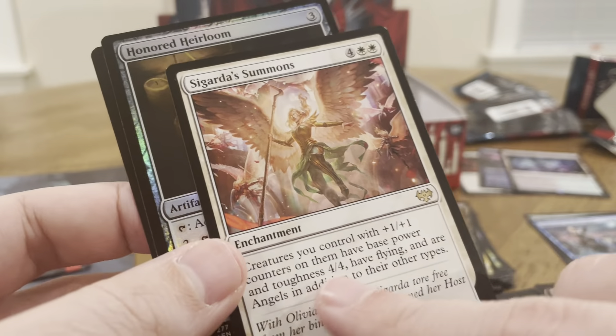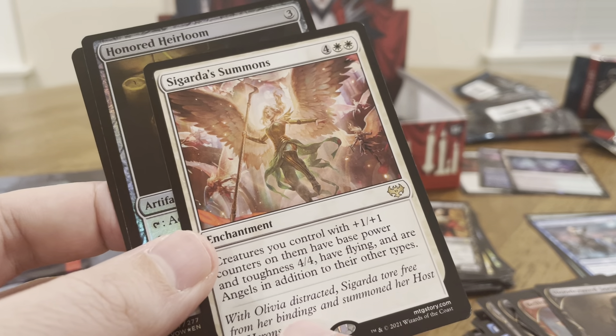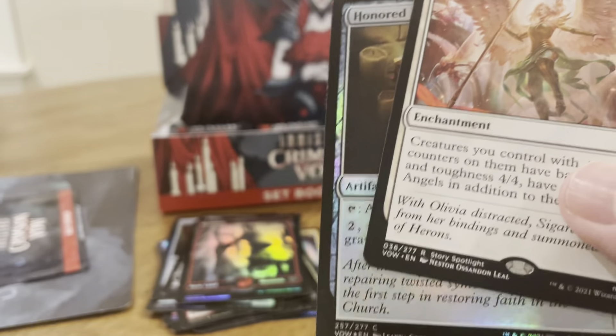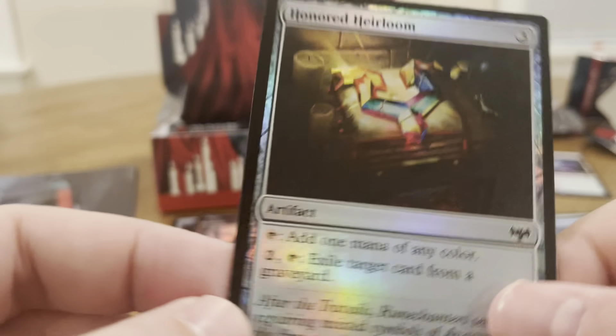Sigardius Summons — that's a rare. Creatures you control with plus one, plus one counters on them have flying and are angels in addition to their other types. Plus, if they have a plus one, plus one counter, they're already 5/5. And then Honored Heirloom is our foil. Not bad so far.